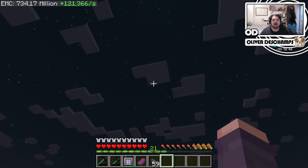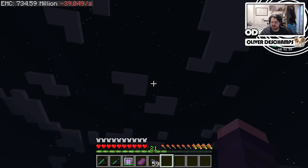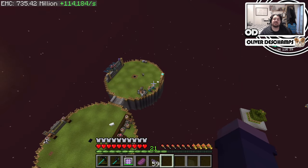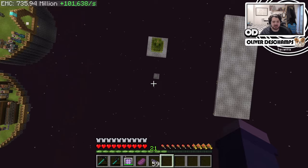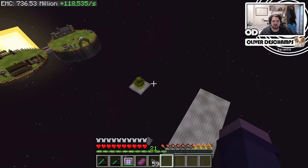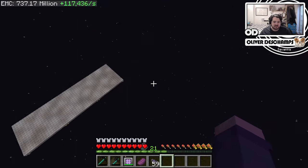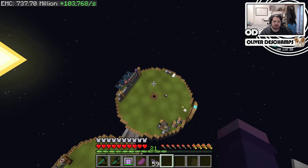Hello everybody and welcome back. We're looking at the sky because if I fly up a little bit and look down, it's done! This took so long to do, but now all that's left is we have the original tree, we have the platform down there, and we have this platform which we'll eventually use for our reactor and stuff. But this is everything — simplified into these two platforms. It is wonderful.